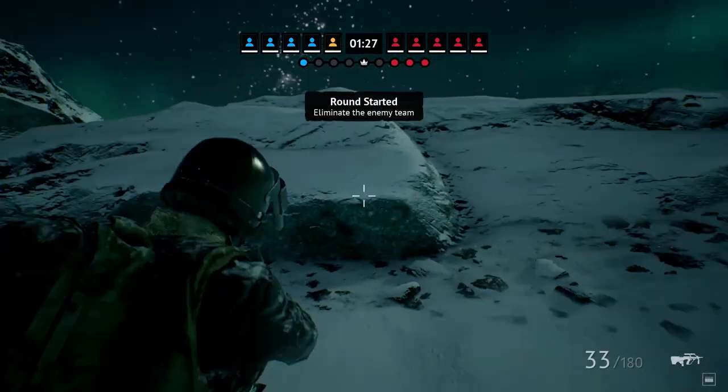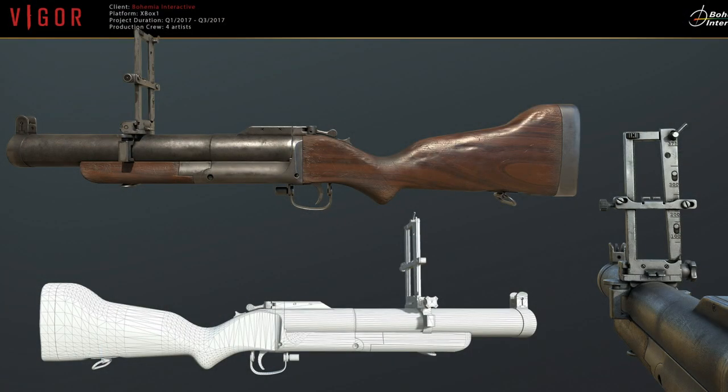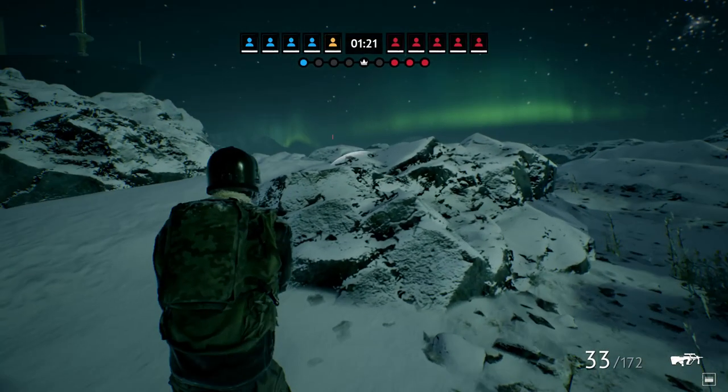Alright, first and foremost let's look at what you probably clicked on the video for — the Thumper, or as it's known in the real world, the M79. I actually found this on an ArtStation page quite a while back, and I believe my first discovery of it was all the way around Season 4. But because the only explosives in the game at that time were the contact bombs, I figured it would be too far-fetched to assume it could be added.